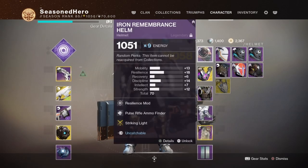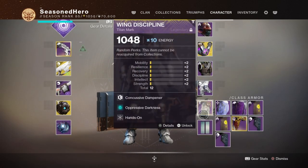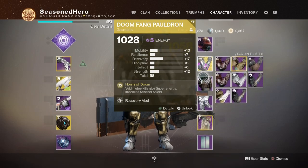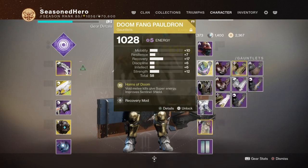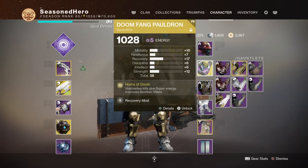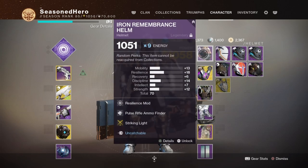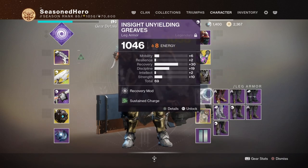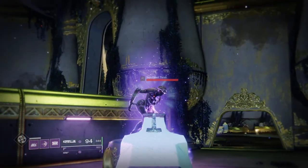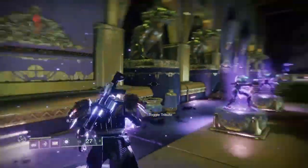For armour, you'll need current Season and Season 10 armour pieces to run the necessary mods. You'll need one Solar affinity armour for the Sustaining Charge mod, or any armour for the Taking Charge mod instead. You'll need one Arc affinity armour for the Striking Light mod, and one Void affinity armour for the Stacks on Stacks mod, or a Solar piece again for the Supercharge mod. For mods: Head — Resilience, Pulse Rifle Ammo Finder, and Striking Light; Arms — Recovery; Chest — Recovery and Stacks on Stacks; Legs — Recovery and Sustaining Charge; Mark — Concussive Dampener, Oppressive Darkness, and Hands On. The exotic is the Doomfang Pauldrons with Void affinity.